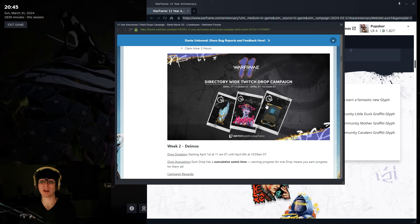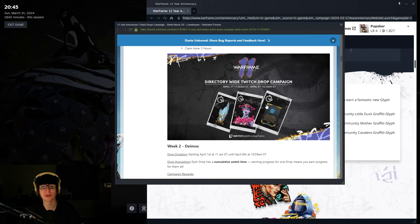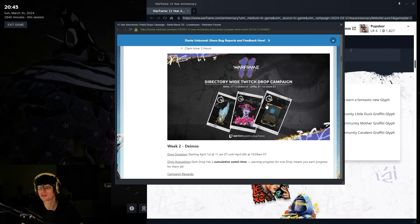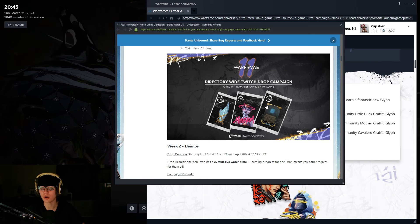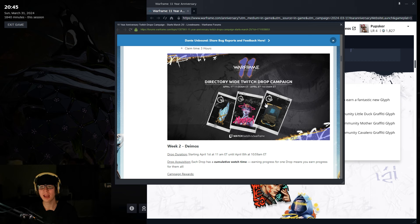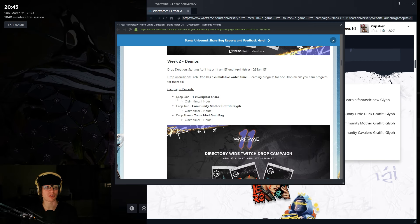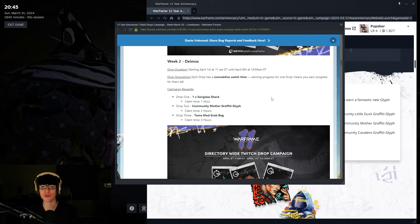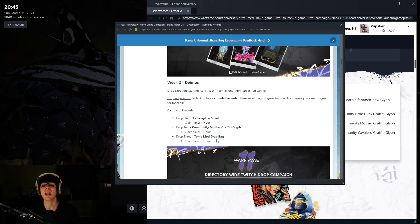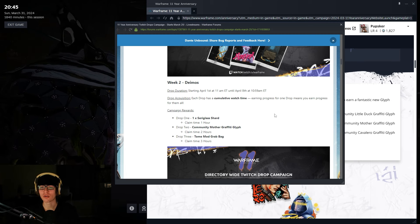So remember to swing on by twitch.tv/pupsker to get some drops in for some free loot. Of course, it is a Twitch directory-wide drop, so remember to swing by other people's streams as well. Drop one for one hour is the Seriglass Shard, drop two for two hours is the Community Mother Graffiti Glyph, and drop three for three hours is the Tome Mod Grab Bag.